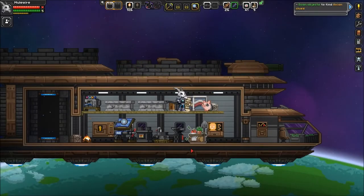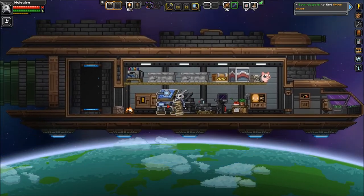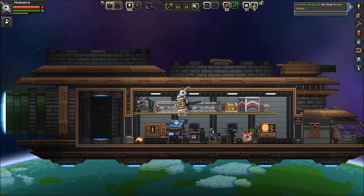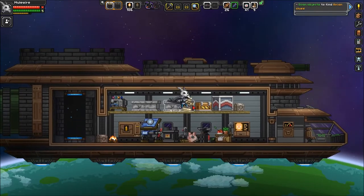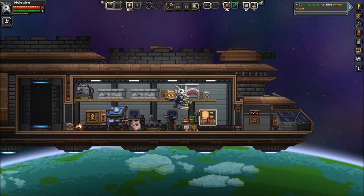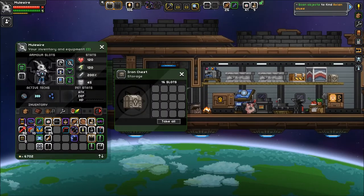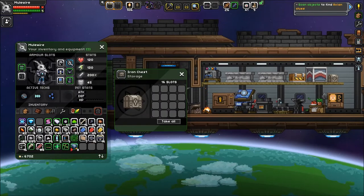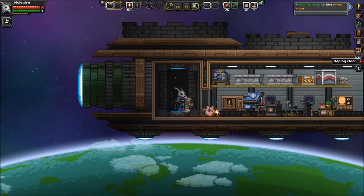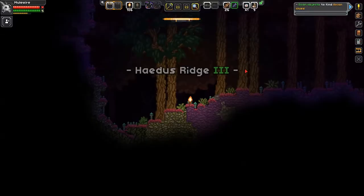Hey, what's up guys, Mealy Skull here, welcome back to Starbound episode 19. When we left off, we got our radioactive EPP because our fluff ally decided to poop out the venom samples we needed. Then we went to a radioactive star, found a jungle planet, and I found something Glitch. I have eight dursteel bars - I need more. I should beam down and go digging for dursteel. I think that's a good plan for this episode.